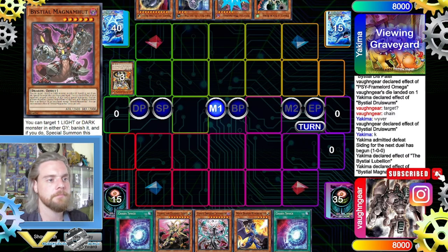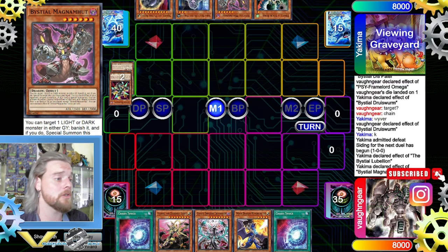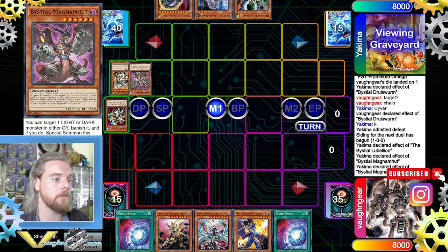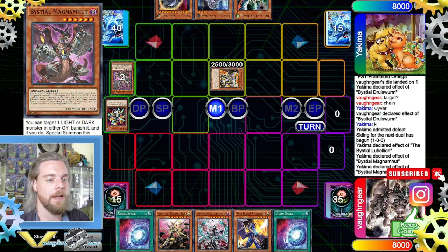So they go Magna Might, banish the Recharger, get the effects — a free add at the end phase — and then use Le Baryon. They trigger Le Baryon to activate a trap or spell.